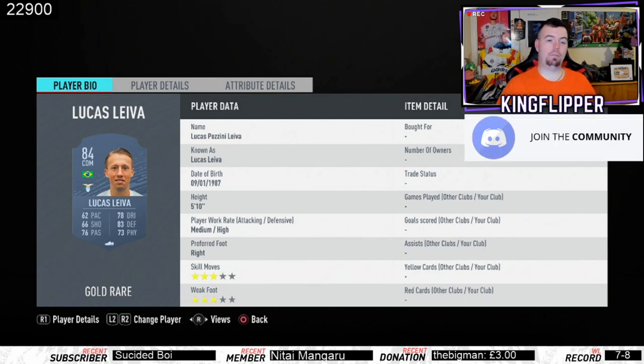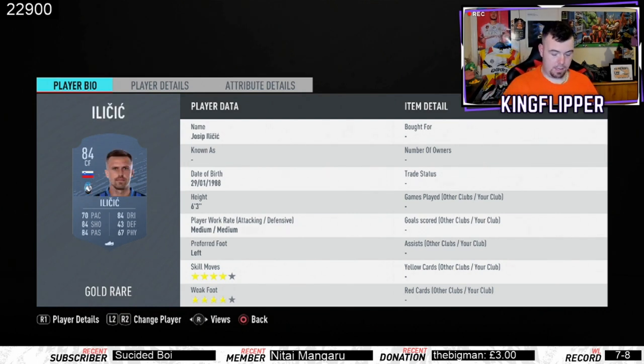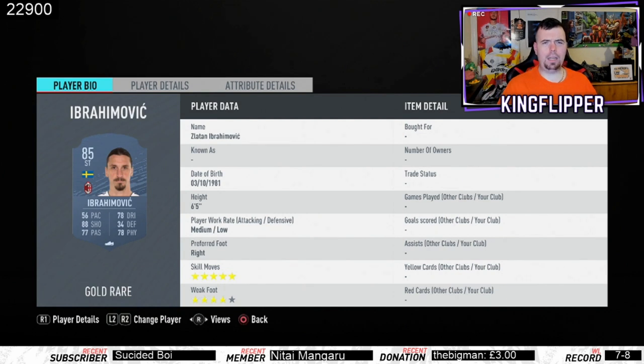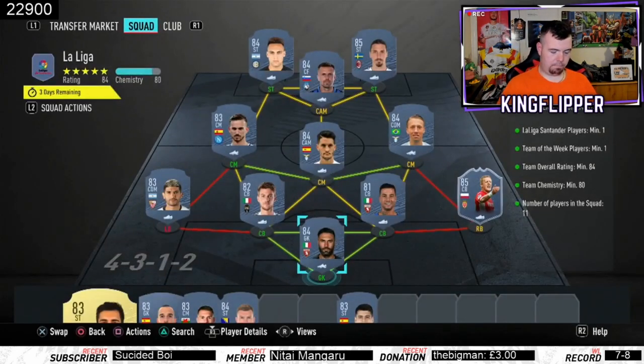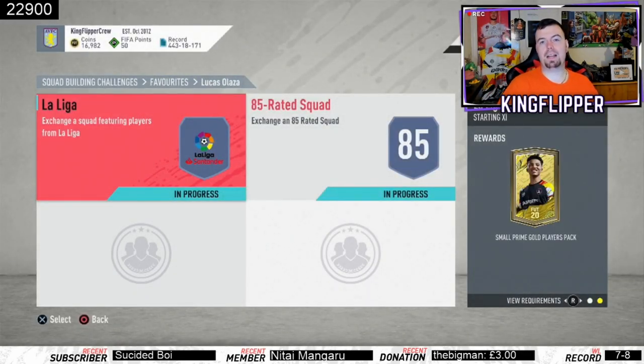Lucas Leiva is 3.5K, Alberto a little more expensive, Fabian around 1.6K - take your pick. Kadira is 1.6K. Ibrahimovic is 7.3K as the cheapest 85-rated at this point in time, and Martinez is 2.8K - ridiculously cheap. Make sure you buy his 84-rated card, not his 81-rated card or you'll be in trouble. Total: 42.9K to complete - you get a Small Prime Gold Players Pack, which I'm valuing at around 20K.